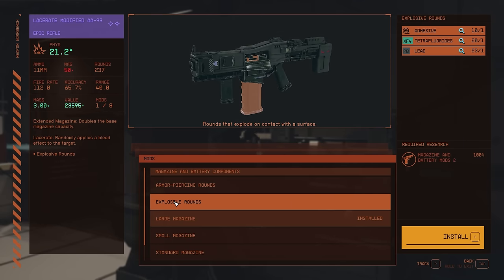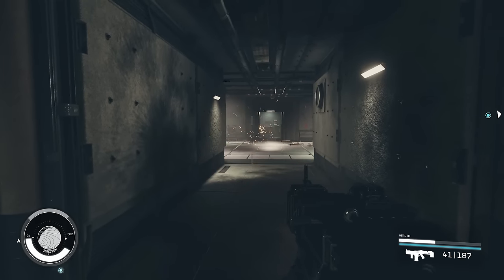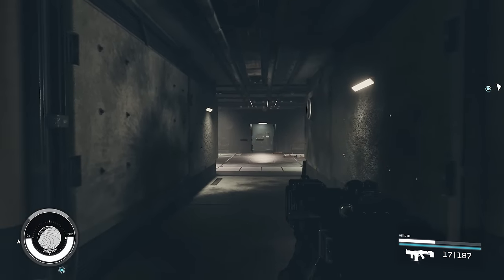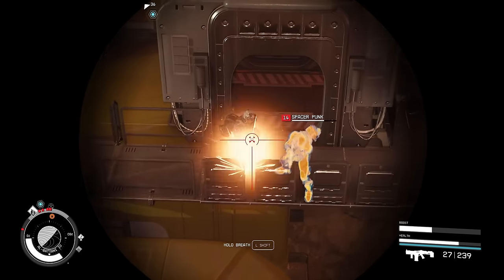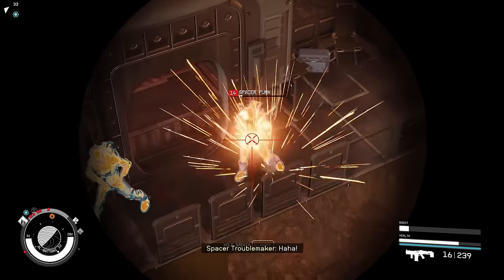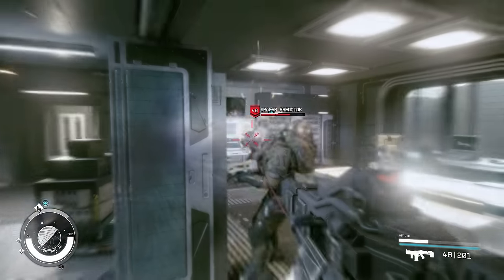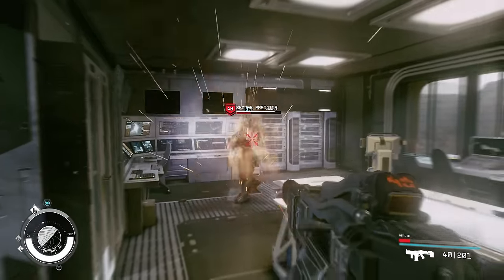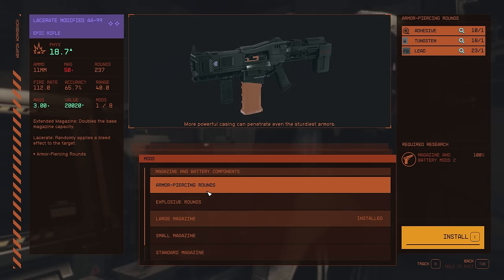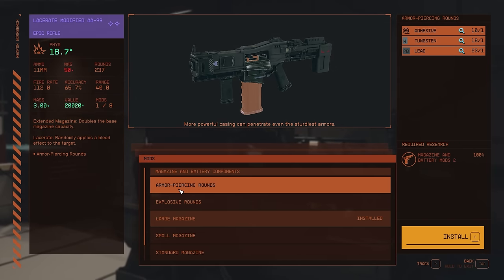For rifles there are explosive rounds, similar to the explosive shotgun shells, but they are significantly weaker because the explosions are on a much smaller scale, dealing less damage even with a higher fire rate. This is especially true against high-armored enemies, which most higher end-game enemies will be. Against those you should use armor-penetrating rounds instead, as these completely bypass even the sturdiest armors so you can deal damage directly without worrying about armor mitigation.